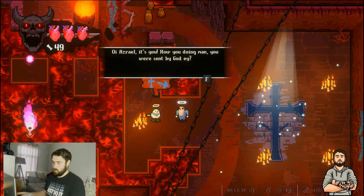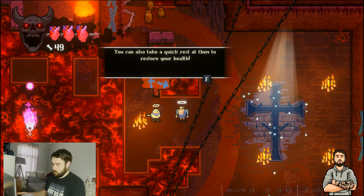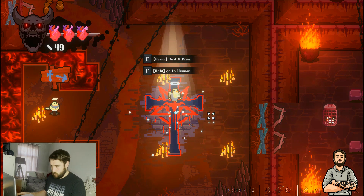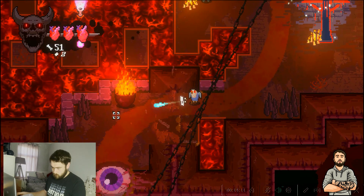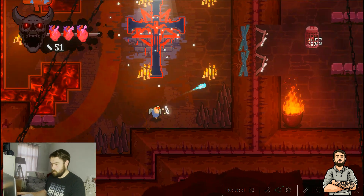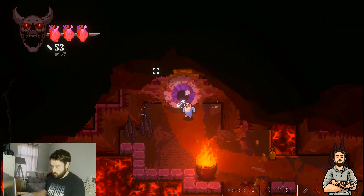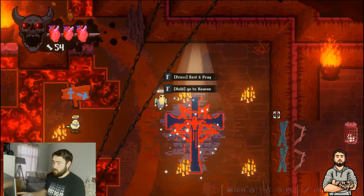How are you doing? I was sent by God — I'm an angel. Let's take a quick quest to restore. I should probably have done that anyway. I have a respawn point now. Hold God, heaven, rest and pray — so what does this mean then? There's a door there and also a door at the end here as well. Then there's somewhere to go up here. There is a bit of exploring to do.